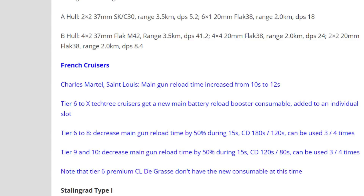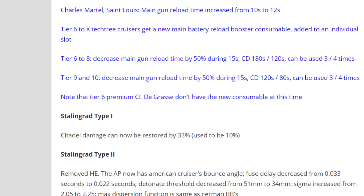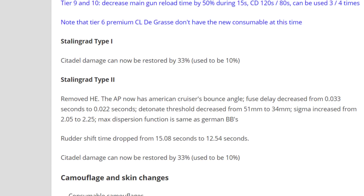There are also changes involving Stalingrad, type 1 and type 2 variants, but I'm not going into detail because this ship is still a work in progress. No matter what I say right now about dispersion, citadel damage, and so on, I believe this cruiser will change back and forth significantly. However, there are some good-looking premium ships that everyone is very hyped about.